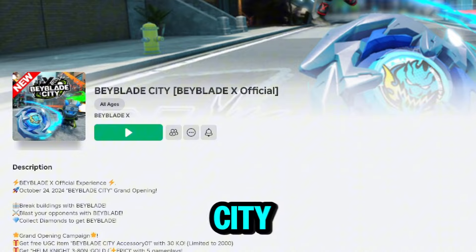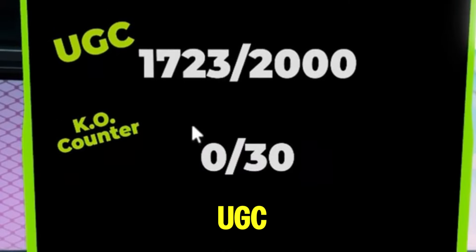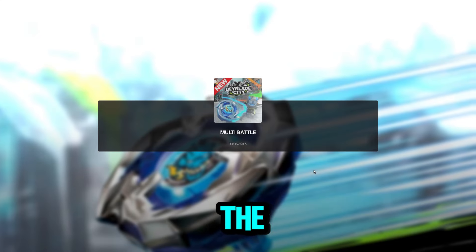Now let's search for Beyblade City and join the first game that pops up. Once you're in, head over to the UGC task board to see the tasks you'll need to complete to get the item. All you need to do is complete a single task: get 30 KOs. Let's join the battle to show you how to get the item.